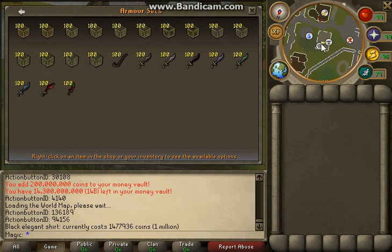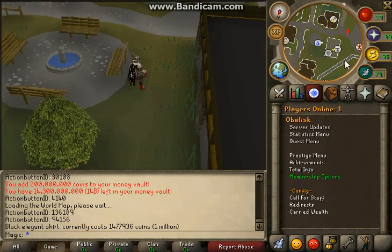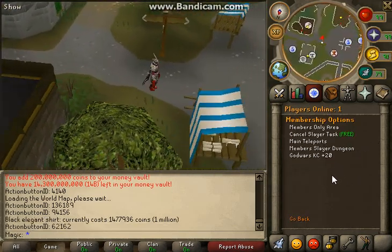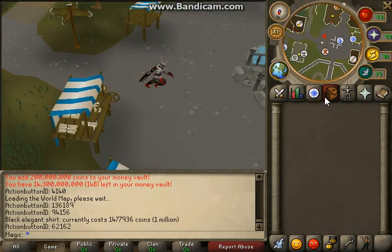Here's where you get armor sets and all that. Here's membership options — if you become a donator member you get all this stuff, like canceling your slayer task for free. And yeah, so that's basically it.